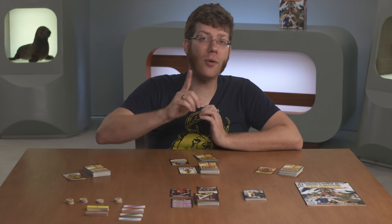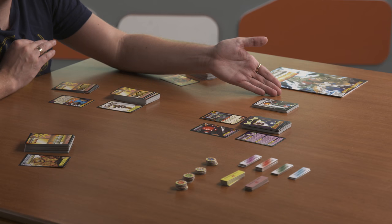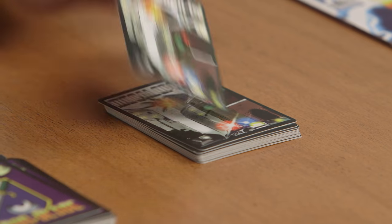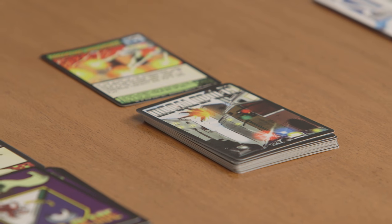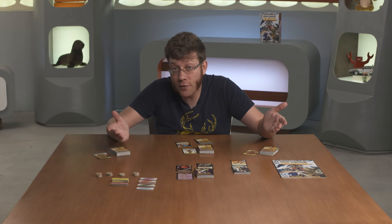After each hero has gone, but before the villain starts the next round, play the environment deck in the same way that you did the villain deck. Activate any start of turn instructions, draw a card from the deck, then activate any end of turn instructions. This is the end of the round.